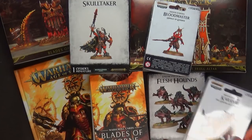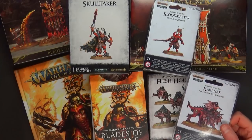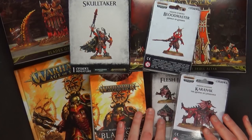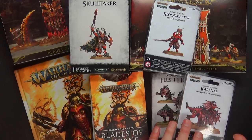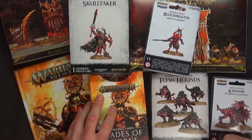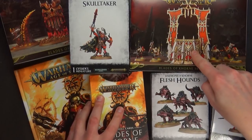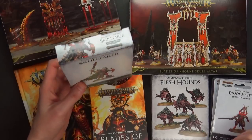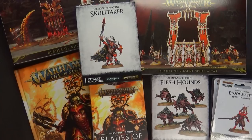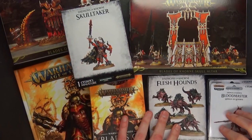A couple of new characters and the new units from the Wrath and Rapture box we saw around the holidays in 2018. We're not going to talk a whole lot about those today because we've already unboxed and built them — I'll link it in the comments below. But today it's going to be all about the terrain piece and the Skulltaker.